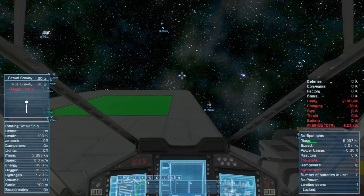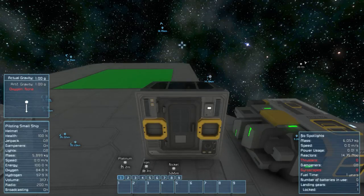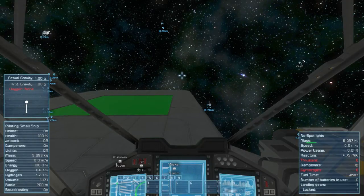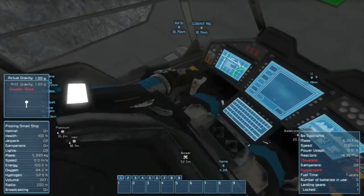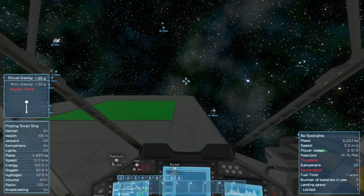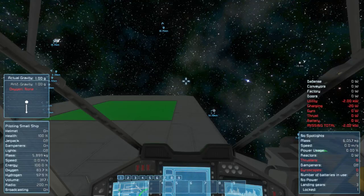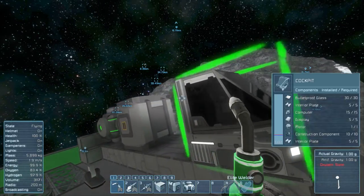The Y key turns off your reactor, as you can see. Hit Y again to turn it back on. Now take a look near the bottom of the screen - use Alt for free look. You can see nickel and platinum: that's the ore detector already doing its thing. F exits the cockpit.